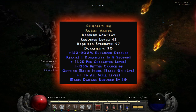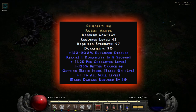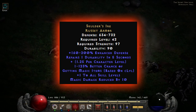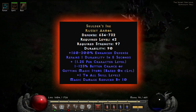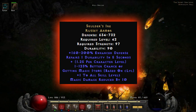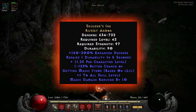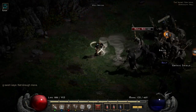Another great stat on Skullda's Ire is plus 1 to all skill levels. All in all, if you're after a nice tanky piece of gear with amazing magic find and a little bonus to your class skills, as well as magic damage reduced by 10, this is definitely not one to overlook. The only main downside is having no elemental resists, but as long as you can pick them up somewhere else, this is definitely worth using if you're playing one of the tankier classes.